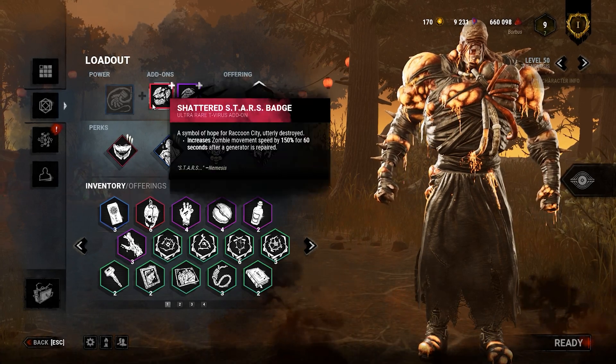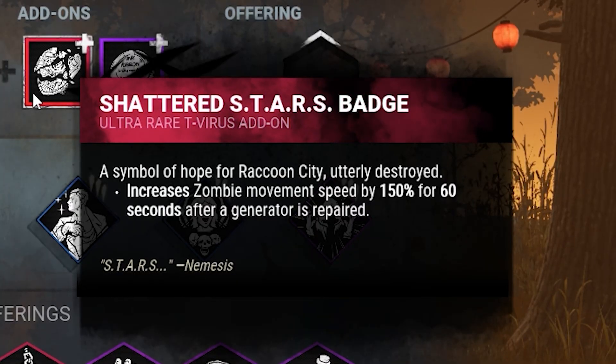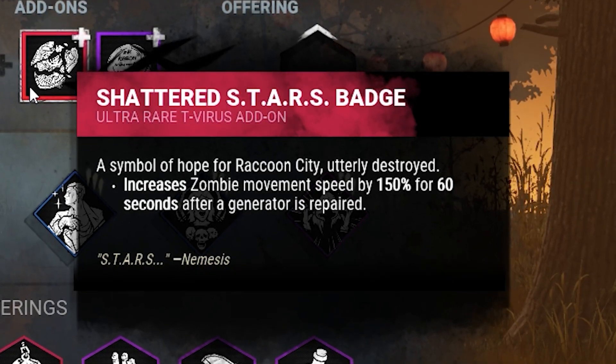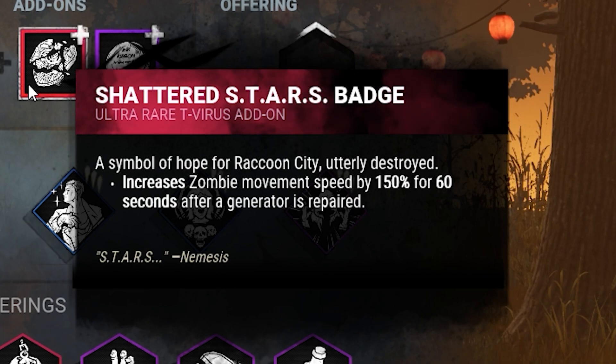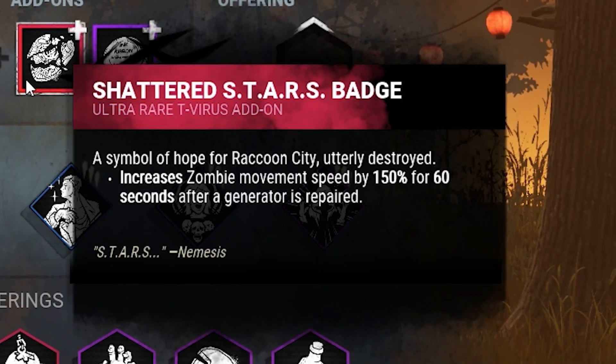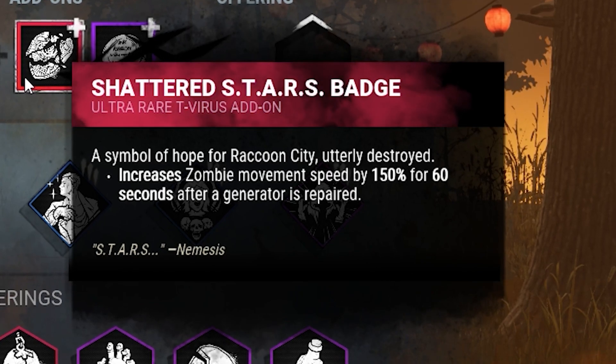The add-on that got changed was the Shattered Stars Badge. The original one first got changed to 150% for 30 seconds after a gen was done, and it just got changed this most recent patch to 60 seconds after a generator's repaired — so those zombies be hauling ass for a little bit.